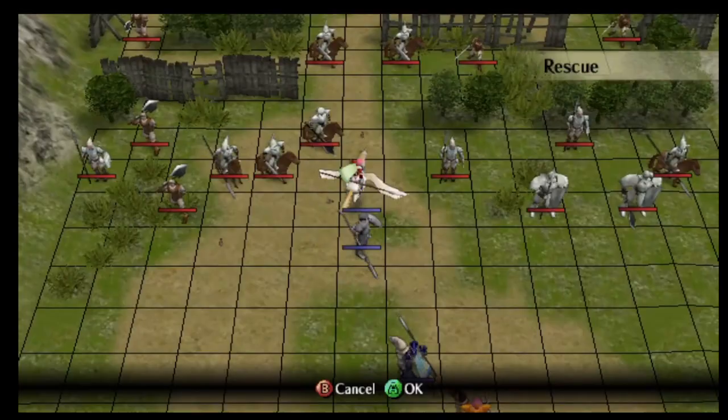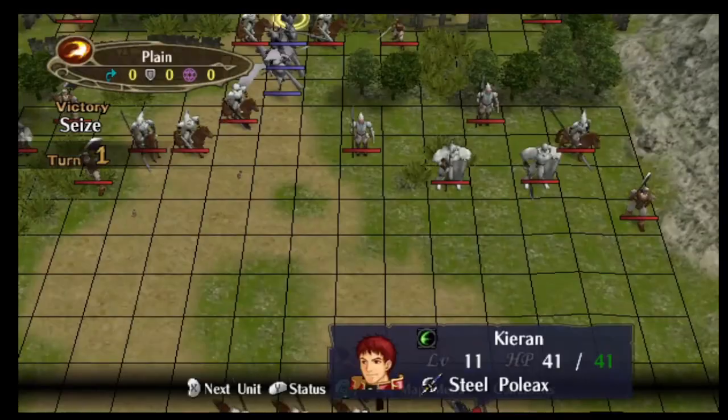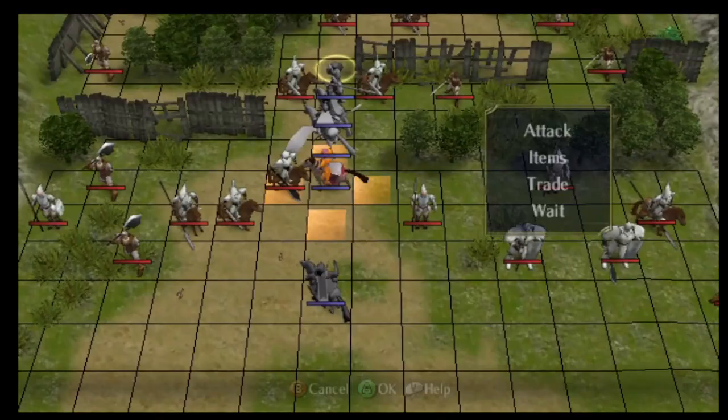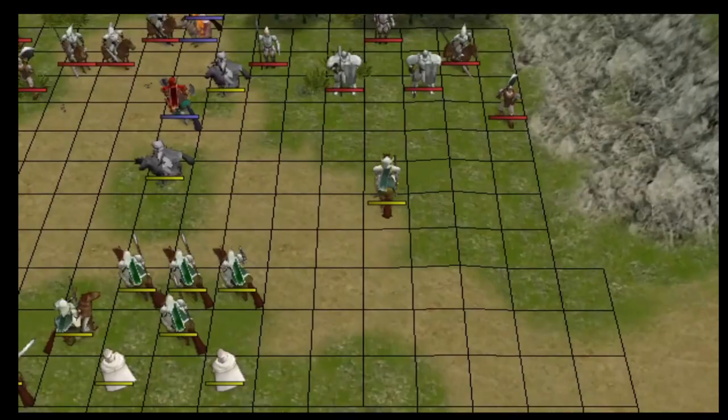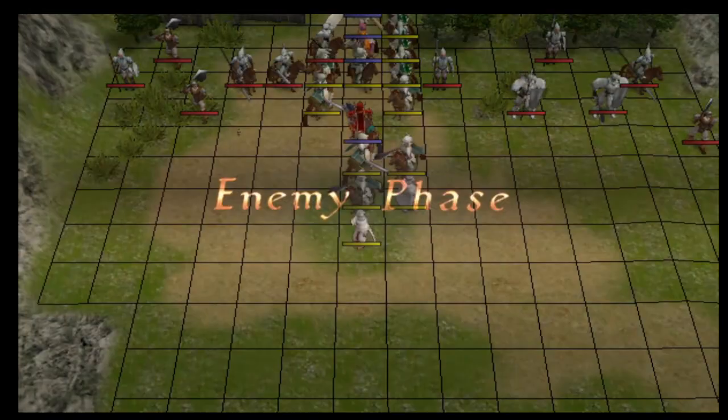On turn 1, I actually get to do a Paladin Scooch with Joffrey and Marsha, which is kind of cute. The main difference between this Paladin Scooch and a standard Paladin Scooch is that in Tellius, you cannot rescue a non-cavalry unit. They have to have the shove command in order to be rescuable. As a result, the only unit you can rescue chain in this map is Donved.